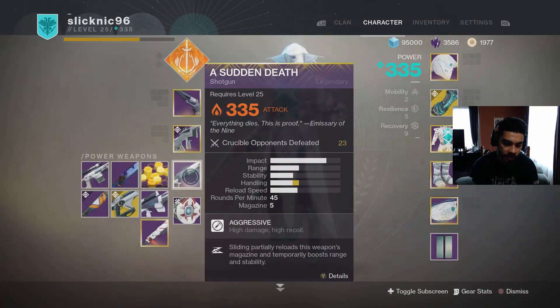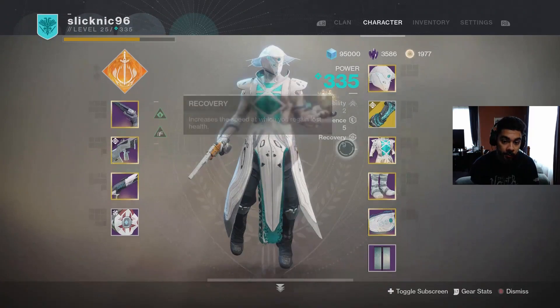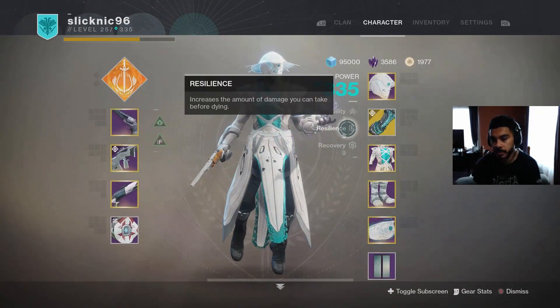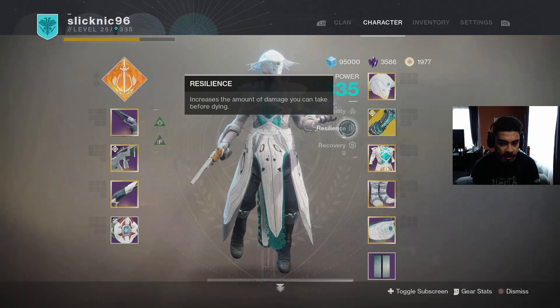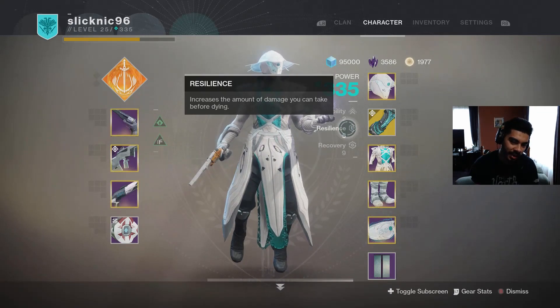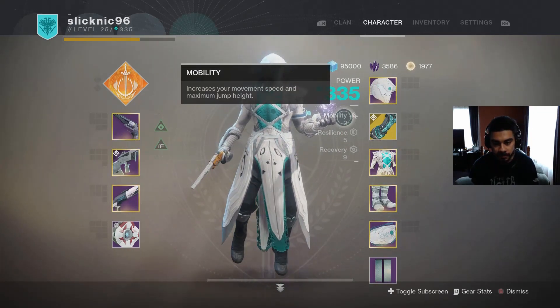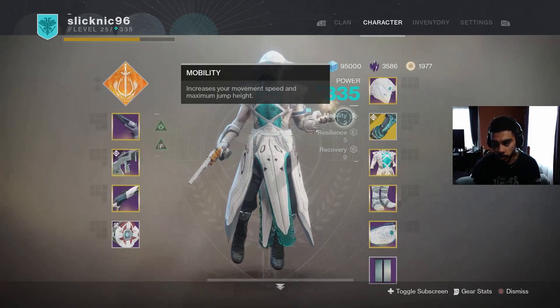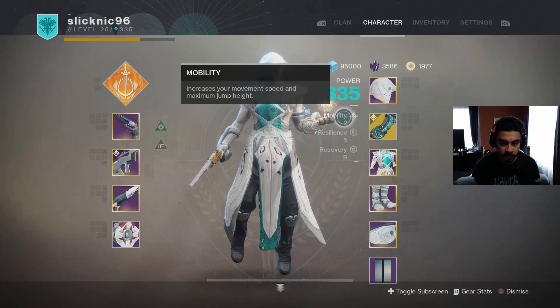And we can never go wrong with Sudden Death. I'm also running high recovery and medium resilience, mainly due to the fact that if I get in a gunfight I want to be able to regen on my health and tank a little bit. I have two mobility mainly for the strafe speed, because the lower mobility you have the slower your strafe speed — so you're more likely to lose gunfights.